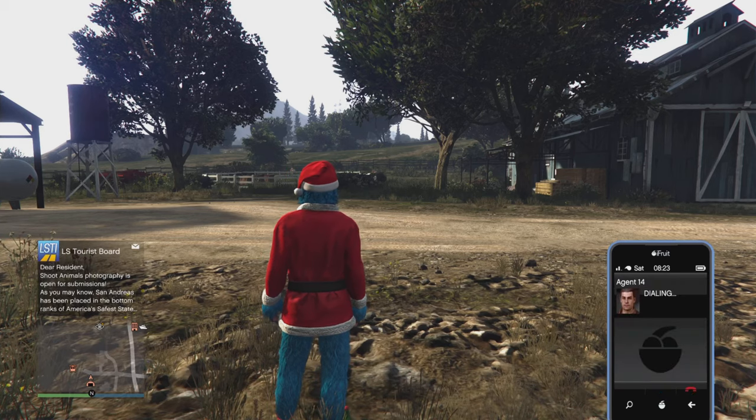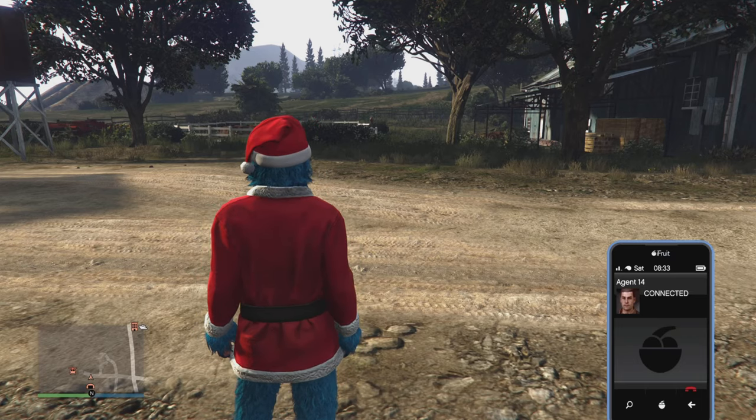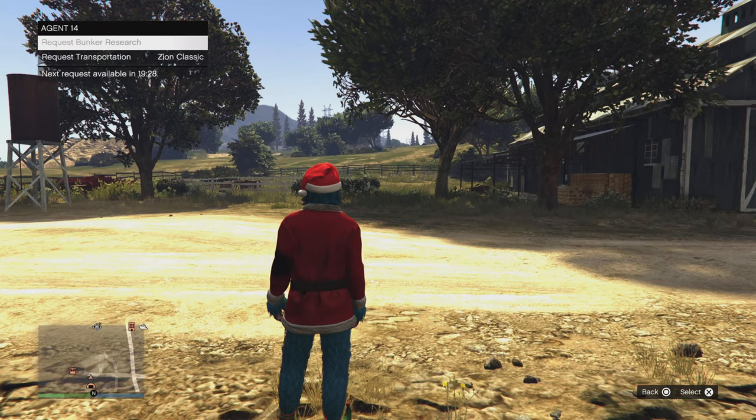For the hoodie, what you need to do is call Agent 14 and request research bunker missions. You need to do three of these — this is the weekly challenge for this week — and upon completing three of these you will unlock the hoodie. For the most part it's just going and killing a juggernaut, and once you've completed the mission it will say research mission complete.